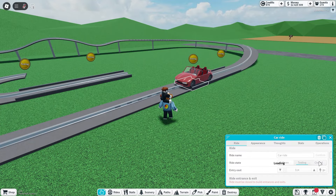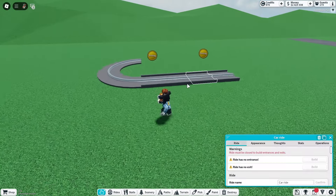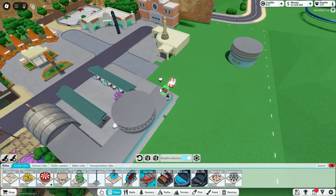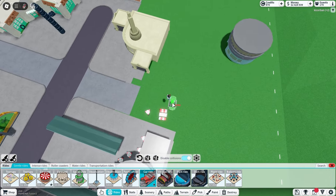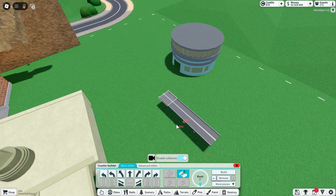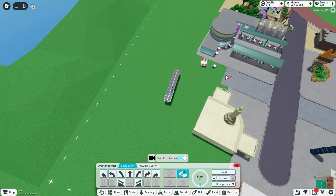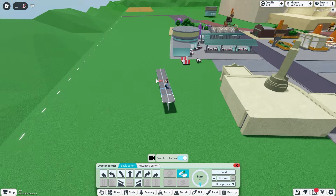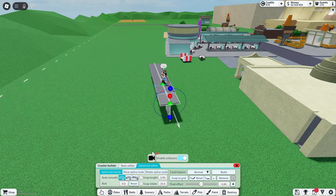I think it is now time to build the actual layout for the ride. As said in previous episodes, the entrance is going to be here, which means I should probably put the ride maybe here. I'll also lift it up just a couple like that. Now, judging by the amount of space, I'm not going to be able to do a full-size one, so I'm just going to have to make it a little bit smaller.